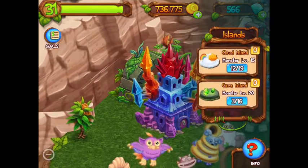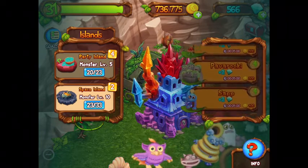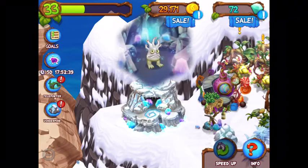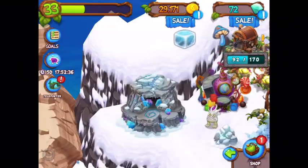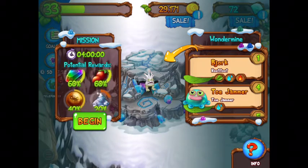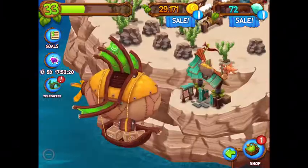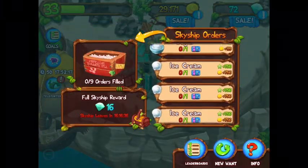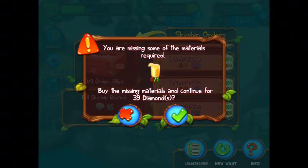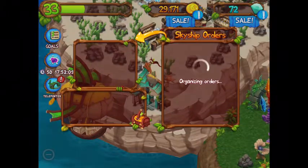Now, the continent sections — when the first three sections are unlocked, they bring a new structure with them. At level 0, we have the teleporter, which we've already discussed. At level 9, you'll unlock the Wonder Mind. With this device, you can journey beneath the continent in search of precious materials like mushrooms, springs, slime, and much more. At level 19, you'll unlock the Skyship. The Skyship allows you to give items in exchange for experience, coins, and if you give it all the items it requests, you may even get some diamonds.